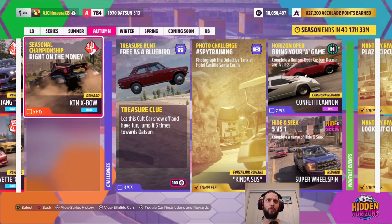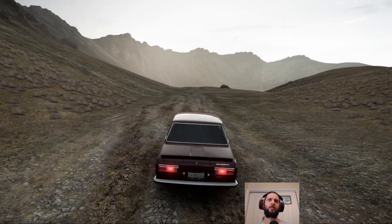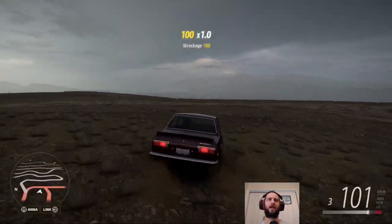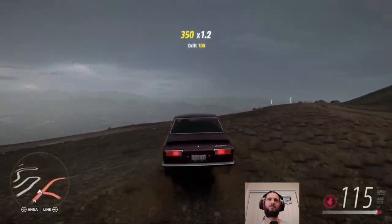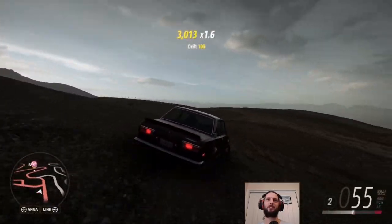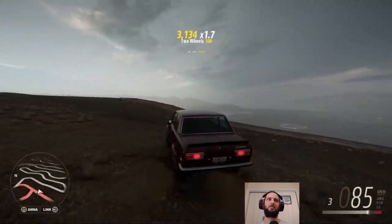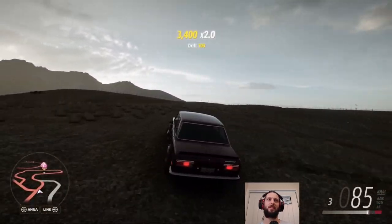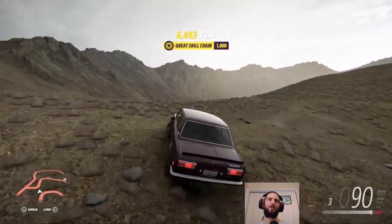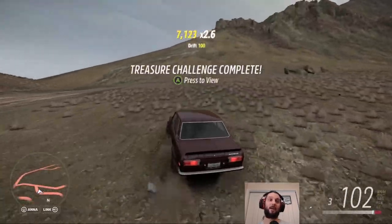Continuing on, we've got our treasure hunt: 'Free as a bluebird, let this cult car show off and have fun — jump it five times towards Datsun.' Well, we've got our Datsun and it's been tuned up for rallying, which is great. The picture seems to show the volcano area, so I'm just going to jump it around a few times, go over some crests. Jump it five times — that should be like three air skills. Presumably that's what they mean. Treasure challenge complete.